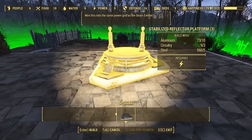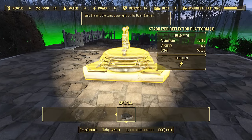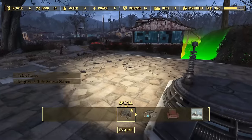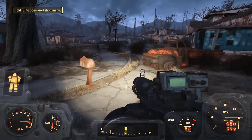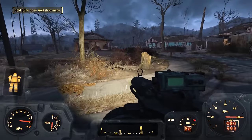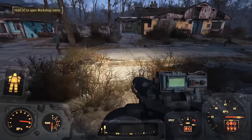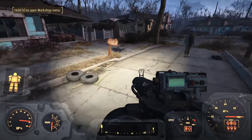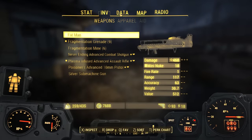Stabilized Reflector Platform — we'll line that up, right there. I guess we have to talk to Sturgis, so let's get on that while Nick does his own little bayonet charge. Nick is going to play with his bayonet while we look for Sturgis.